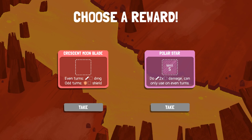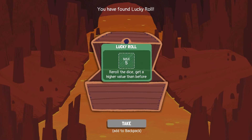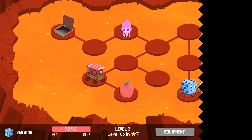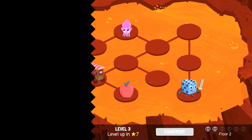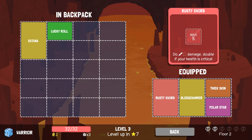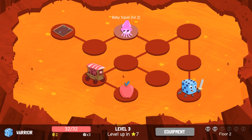Polar Star or Crescent Moonblade. Polar Star is cool — I get to do two times damage, but I can only use that on even turns. What's in the chest? Lucky Roll's good too — reroll the dice, get a higher value than before. I'm collecting quite a bit of equipment now. I've got Thick Skin, Polar Star, Sledgehammer, Rusty Sword. I'm going to keep my Lucky Roll out.